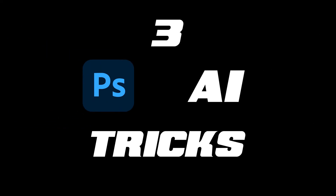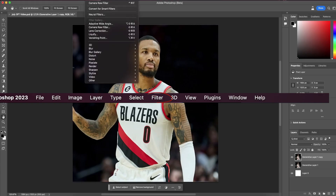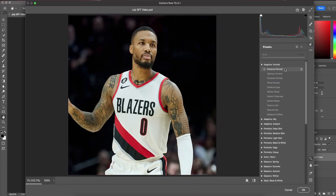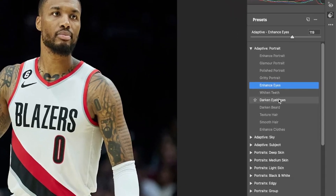Three Photoshop AI tricks that everyone should know in 2023. The first trick is how designers are enhancing their player images. Go up to Filter and into Camera Raw Filter. If you click on the presets tab on the right-hand side, you can do a number of things like enhance eye color and even add texture to your player's hair.